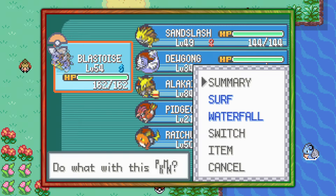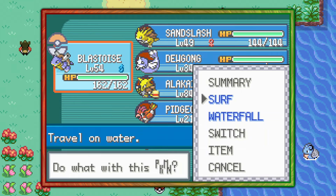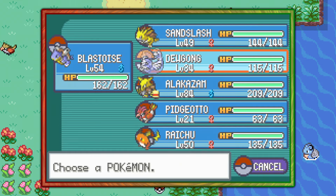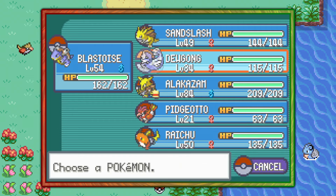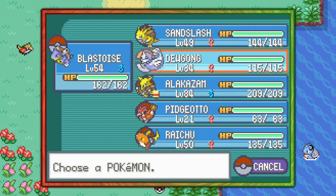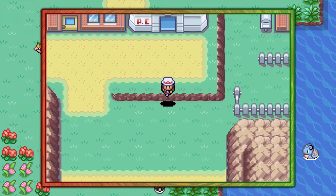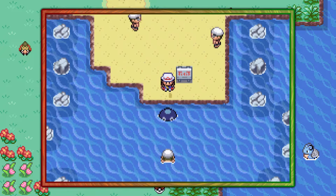First of all you're going to need a Pokemon that can use Surf outside of battle, like this Blastoise here. That's all you really need, but if you want to make finding Slowbro even easier, bring along a Pokemon that's level 33 or 34 and some Repels, then make your way south from Fuchsia City into Route 19.